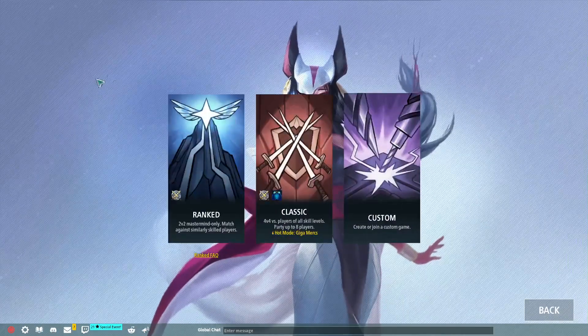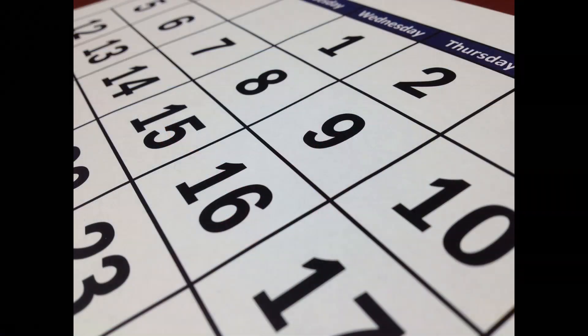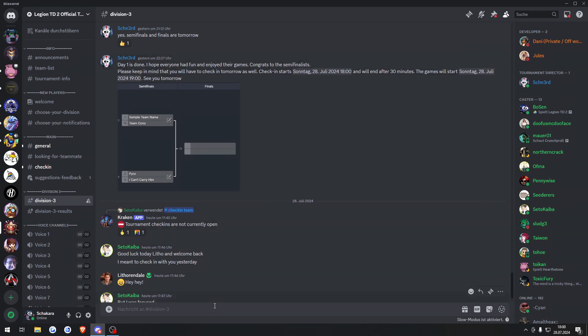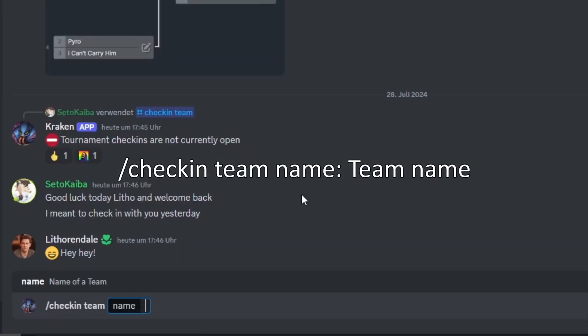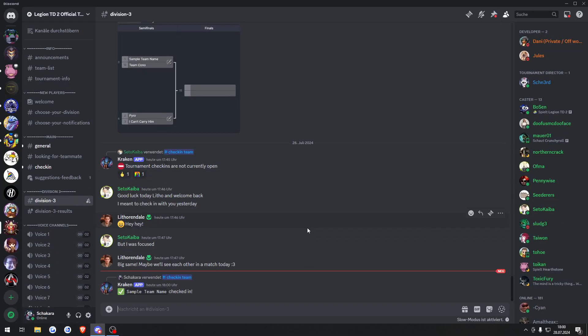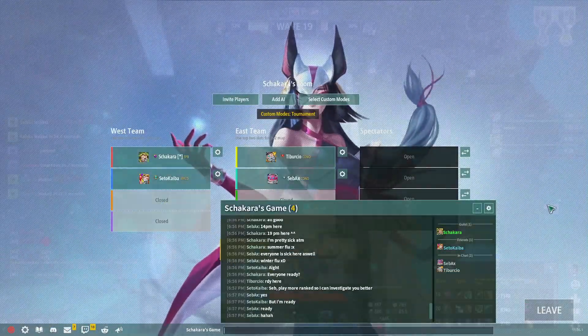Depending on the division and size conditions, 2-3 matchups can take place per day. After that, the semi-finalists have to wait for the next day. Here again you will receive a message for the check-in start. The check-in process this time takes place in your division channel. Head into there and type slash check-in team name your team name. The process from yesterday repeats. Wait for the message and be allowed to start your games, and continue the same way as yesterday. Good luck and have fun! I hope you win!